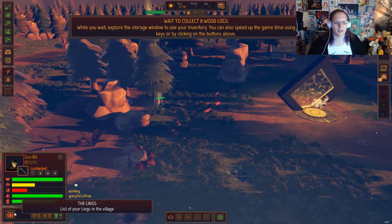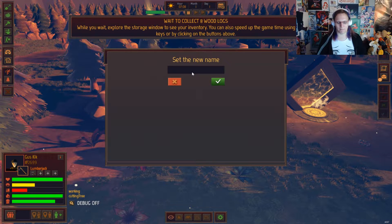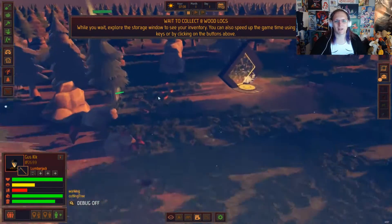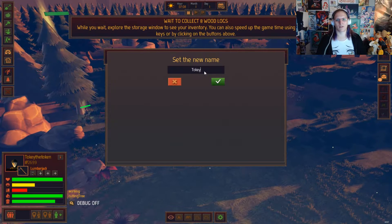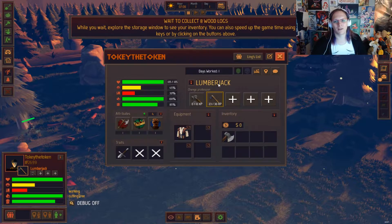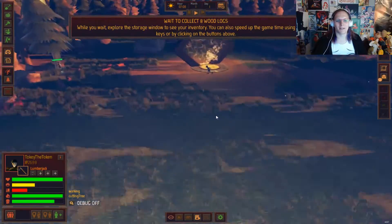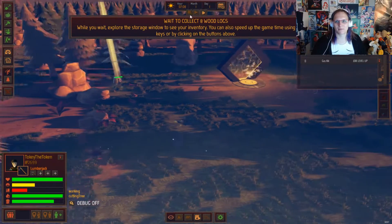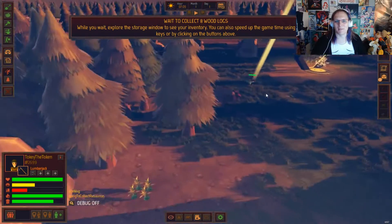Look at — hold on, I want to test something. Can I edit your name? I can! Done! I can totally rename them. I can make them into you guys. That's good. It's awful. It's good — it's awful, but it's good. Toki the token — job level up! Yay! Toki's getting better at chopping trees.